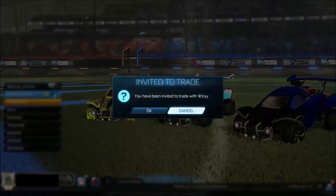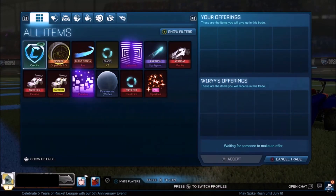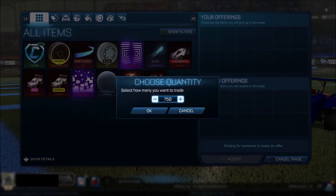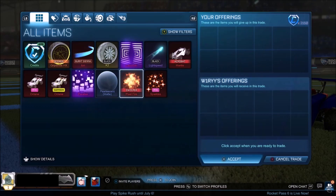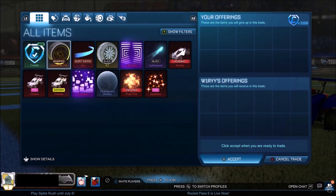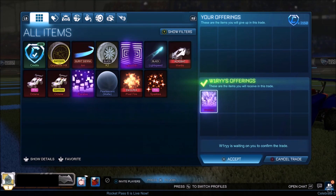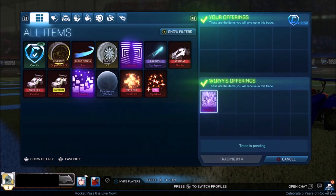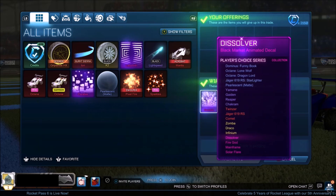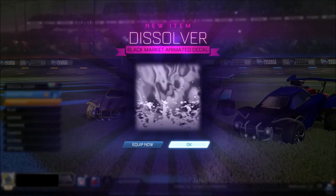Another black market has taken a massive hit from this market crash — no surprise because it's the second best black market in the game right now. It's going to be the Dissolver. We're paying 2,150 — at the time of recording it was around 2.3 to 2.5K, and right now it's 2.2 to 2.4K. It was so difficult to sell and later in the video you'll see I sell it for either an underpay or just a little bit of profit. But we paid 150 less than the minimum value, so another black market taking a massive hit with the market crash.